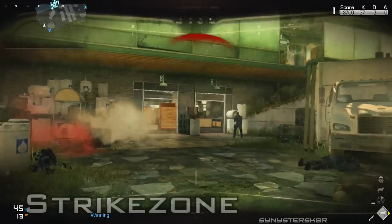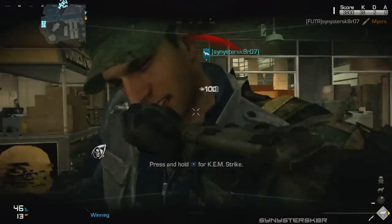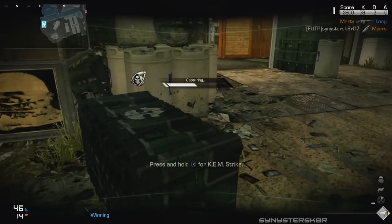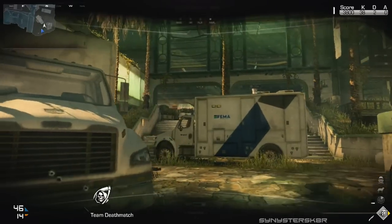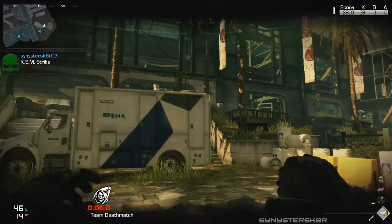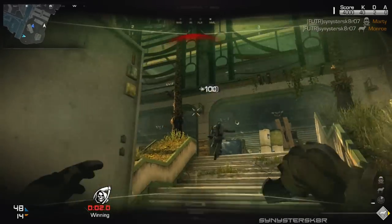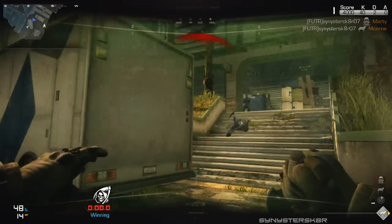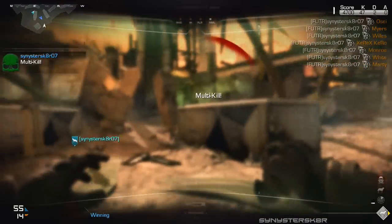The first map we're going to be taking a look at is Strike Zone. Strike Zone has one map event that definitely has the biggest effect on a map out of all the maps right now, and that is the KEM strike. The KEM strike goes off and completely changes the map, sort of like Siege of Shanghai in Battlefield where you take down the tower, and after it's a dusty debris zone — it's kind of like that.